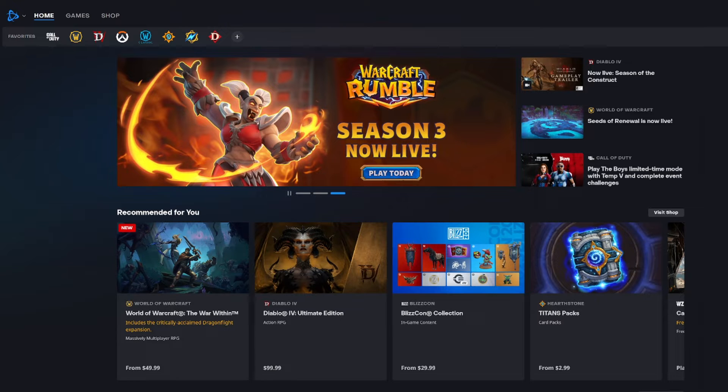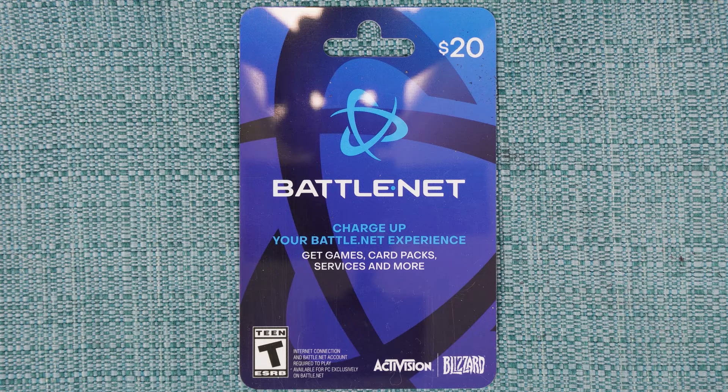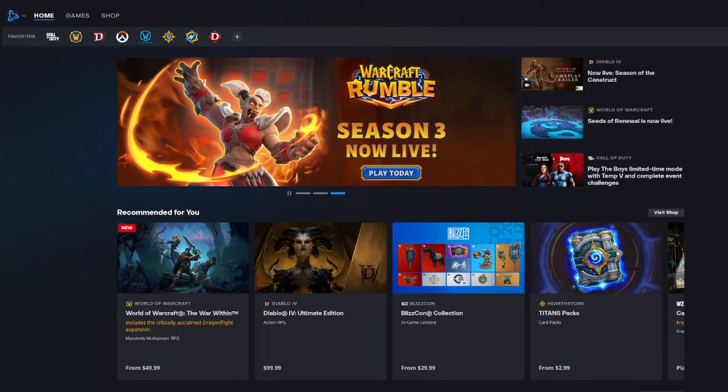Here's how to redeem a Battle.net gift card code you received online or one that you got from the back of a physical gift card. You can either redeem it on the Battle.net website or by using the Battle.net desktop app. The process is the same for both.